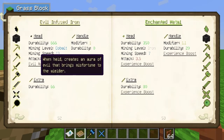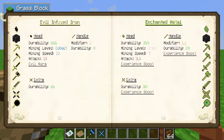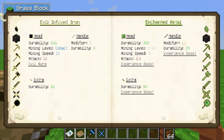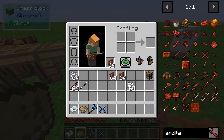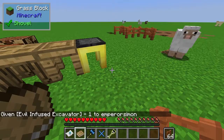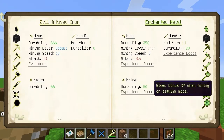Then we have Evil Infused Iron — so Evil Metal. The stats on this: the mining level is Cobalt as well. And it says, when held, it creates an Awe of Evil that brings misfortune to the wielder. I mean, that's kind of interesting. This is an Evil-infused one.